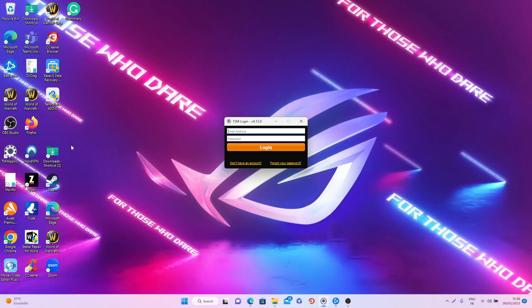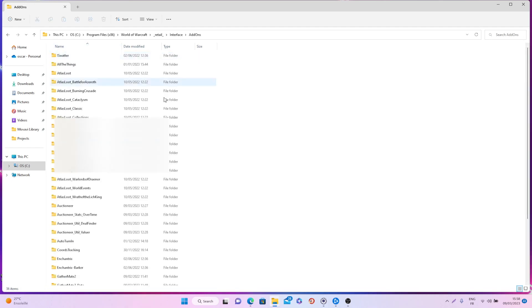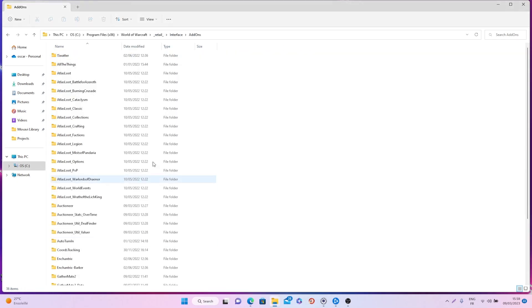Then all you want to do is right-click on your World of Warcraft icon, click on open file location, go into your retail folder, then into Interface, and then into AddOns. What you want to do next is simply copy all these different add-ons and paste them into this folder for the different add-ons that you will use in the game.